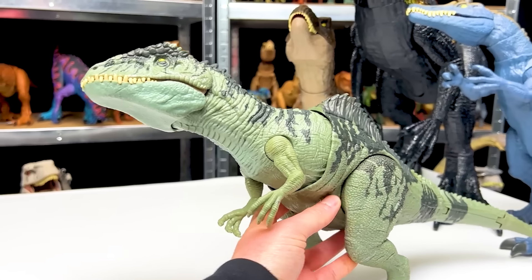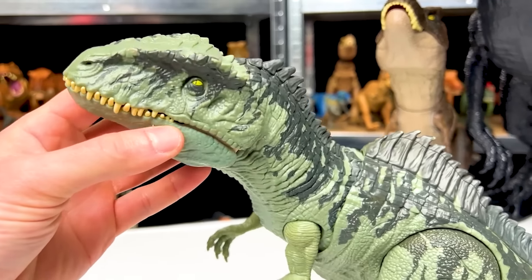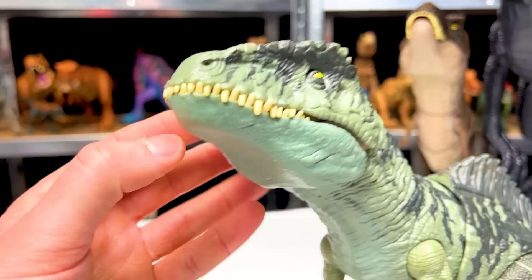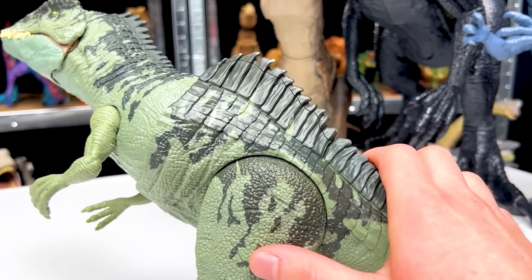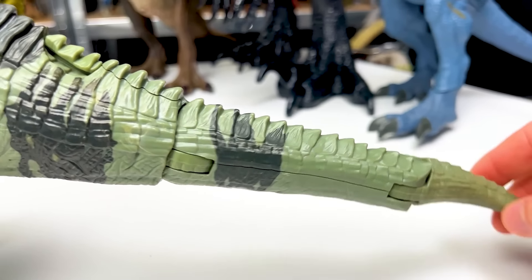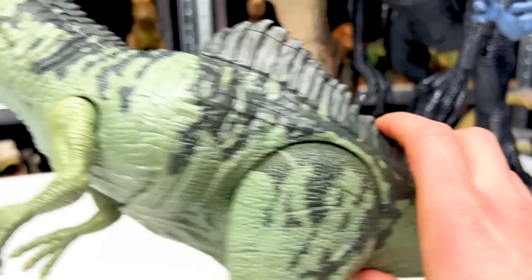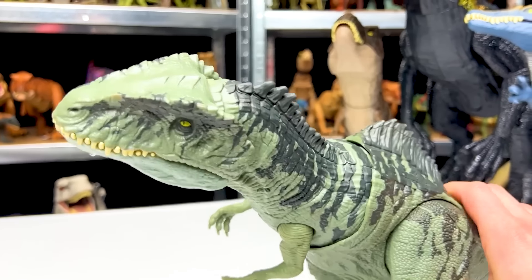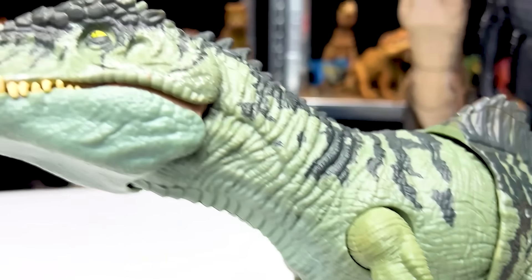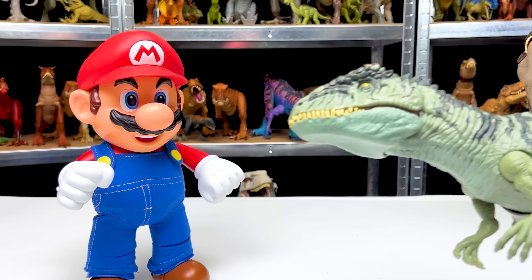For our next predator, we've got the mighty Giganotosaurus dinosaur. This figure is from the Jurassic World Dominion movie — I'm sure you remember the awesome battle it had against the T-Rex and the Therizinosaurus in the movie. This figure is pretty cool — it's got the green body with the black detailing, it's got the huge spine running along its back, a swivel tail which is pretty unusual for figures of this size. And it has two action buttons on its body: a hidden one that activates a huge swinging chomping action with sound effects, and another hidden action button underneath its tail for a smaller chomping action. So now let's face it off against Mario.